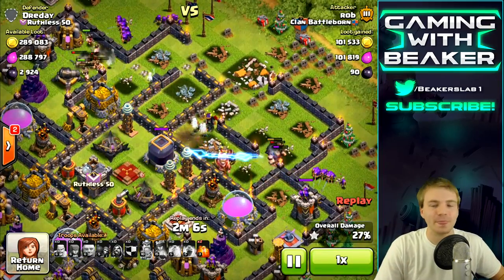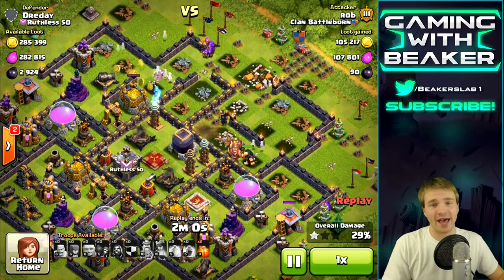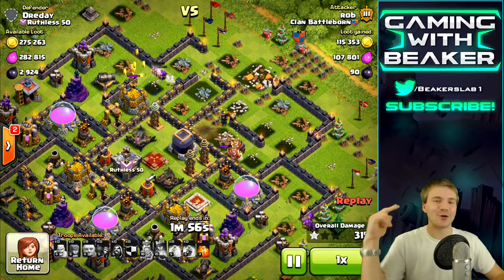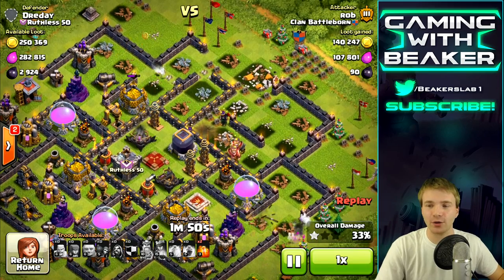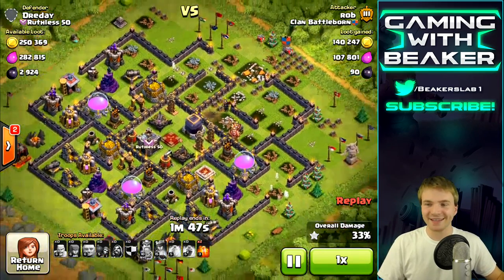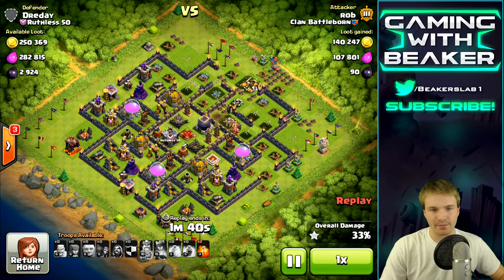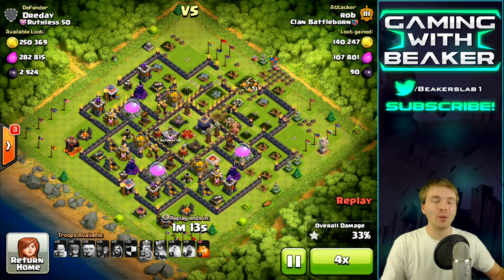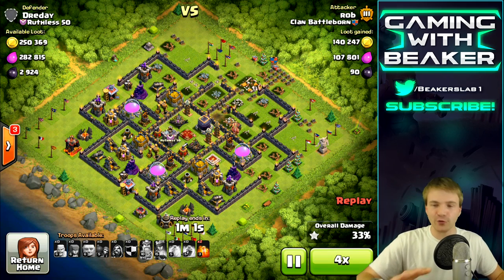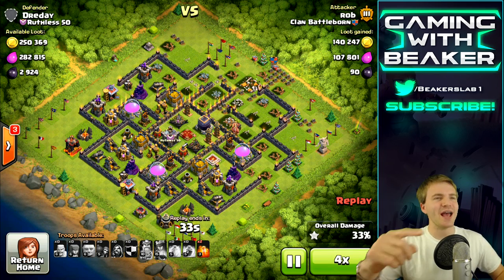Rob made it right in front of the dark elixir — but then the teslas ruined his day. Even if you kill my queen, which he did, and even if you get your queen there, you've got to act fast, or you're not getting anything because those teslas are just going to rain on you, and they did. So Rob is gonna get a little bit of gold — he got 90 dark elixir. Good job man, better than nothing. This time I didn't really have much in the drills, but when I have full drills it's almost more worth it to just go for them and avoid the storage entirely.